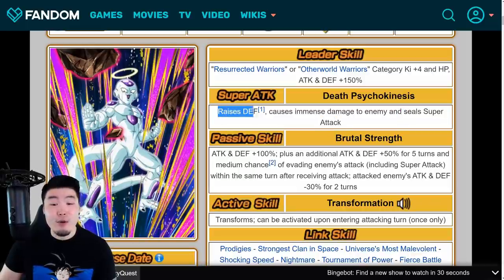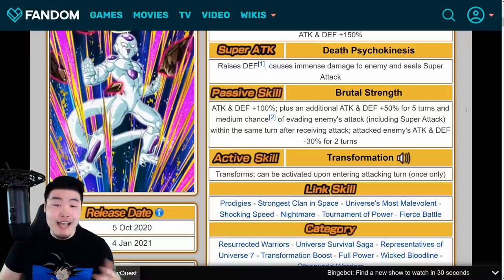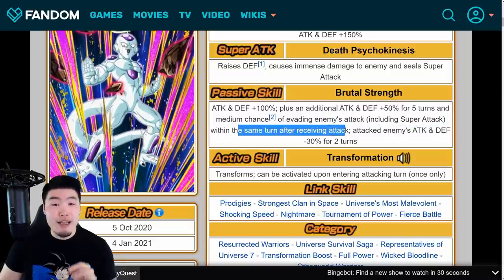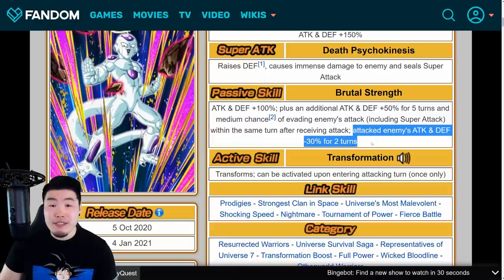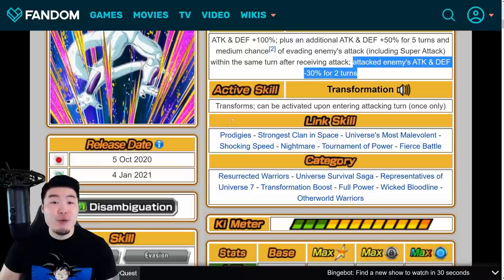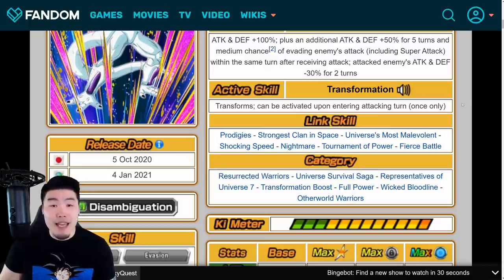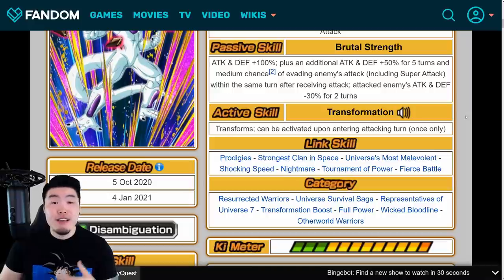His super attack raises defense and causes immense damage, and seals a super attack — this can be stacked infinitely, making him super tanky on longer events. His passive gives Attack and Defense +100%, plus an additional Attack and Defense +50% for five turns, a medium chance of evading enemy attacks including super attacks within the same turn after receiving an attack, and attacked enemies get Attack and Defense -30% for two turns. His active skill transforms him into Angel Golden Frieza and can be activated upon entering the attacking turn, once only. Basically this is the easiest transformation condition possible — you can activate it as soon as he enters the rotation, potentially on turn one, maybe turn two or three if you're unlucky. I love this, and they should definitely do this more with future active skills.